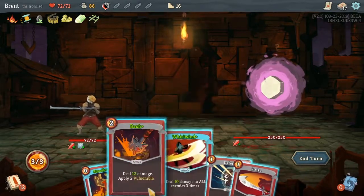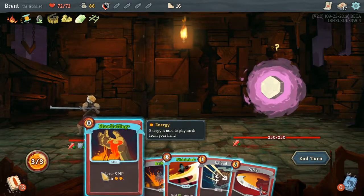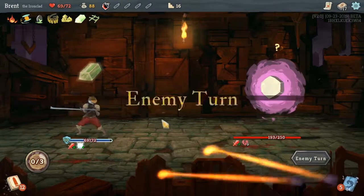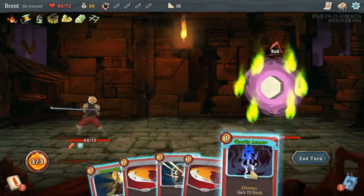Do we apply the vulnerability or do we get the extra damage? I think we'll do Bash, and then 15 per hit for three. So this first turn is going to hurt though. Yeah, eight by six. Hooey.